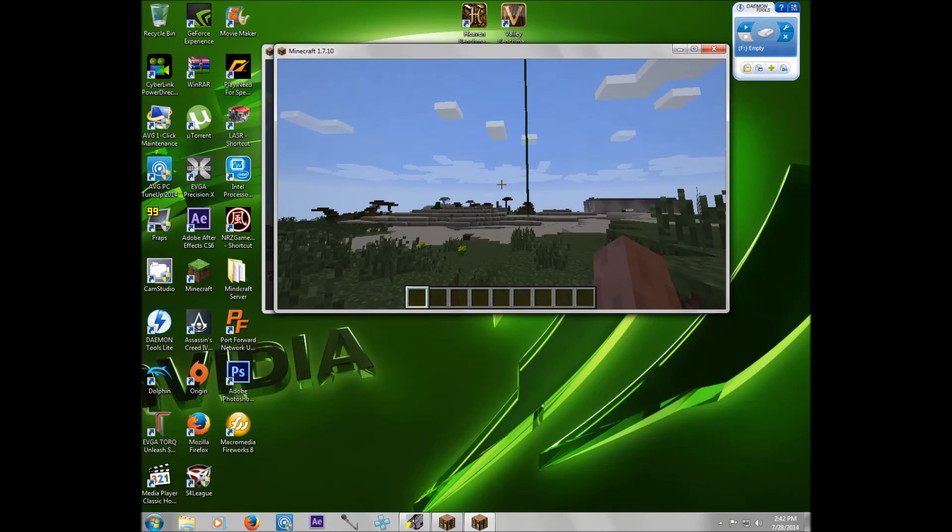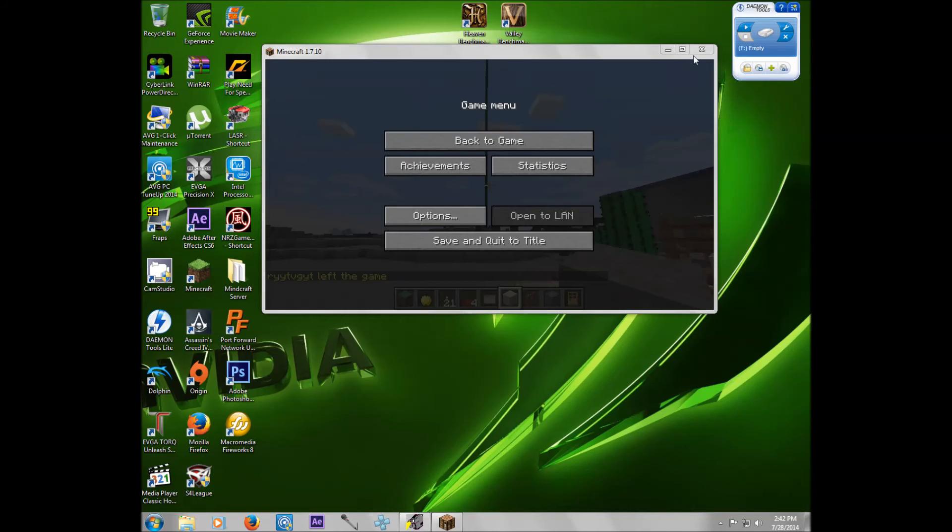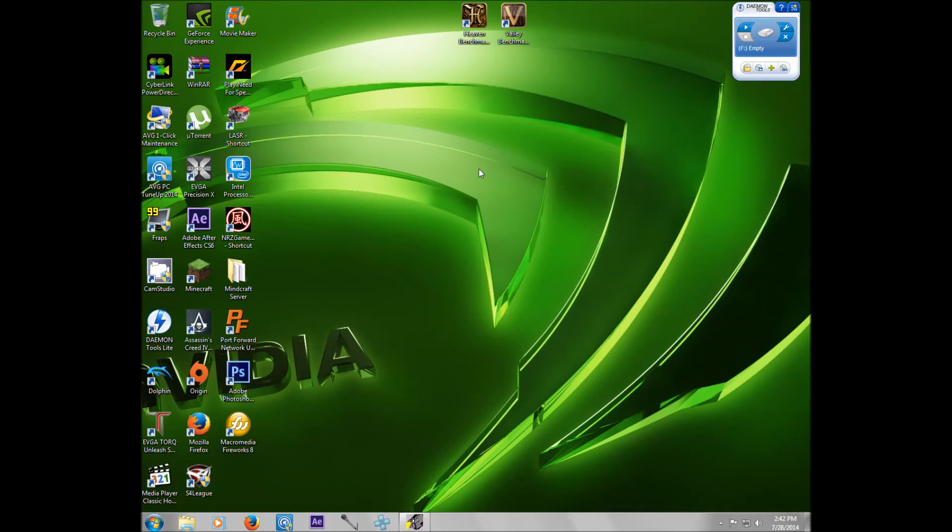So there you go, guys. That's all you need to do to create a LAN server and have it work in your house without all the complicated port forwarding.